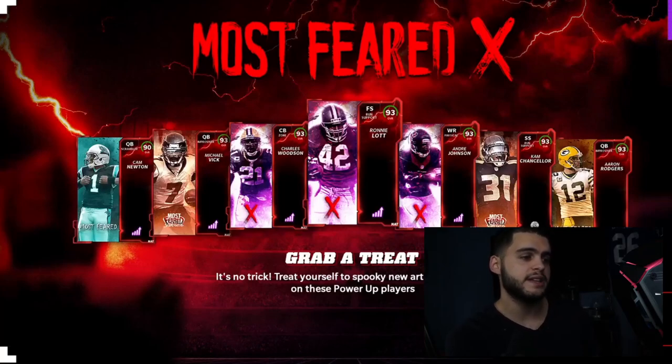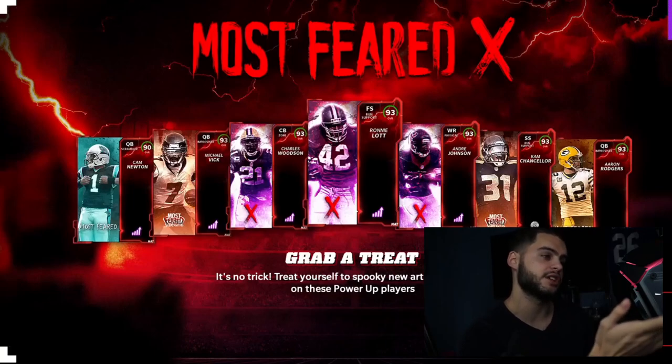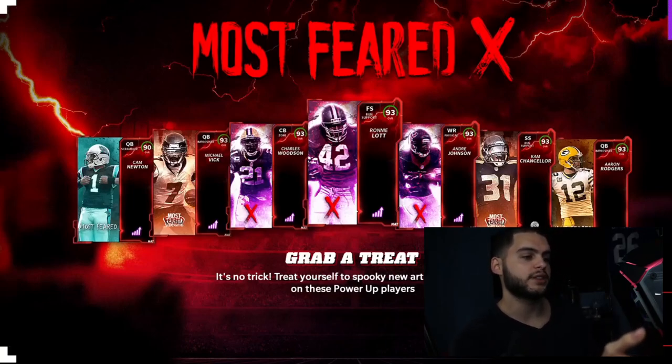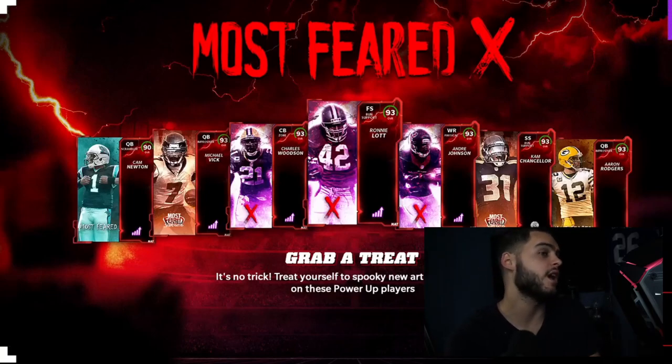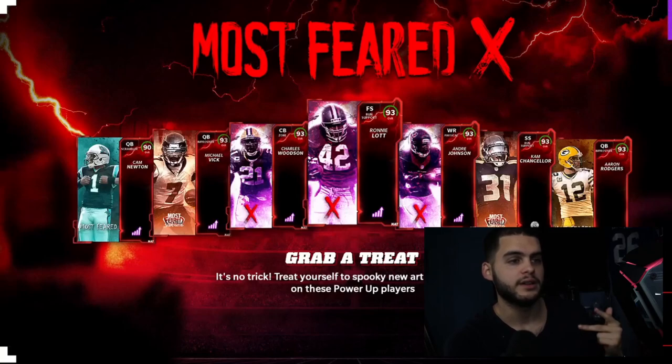The last part is Most Feared X — Monster Morph cards. You'll be able to equip scary-good card art on non-Most-Feared cards to make them compatible with the Halloween promo. For example, Michael Vick's Legend LTD wasn't compatible before, but with the Monster Morph equipped he'll be considered a Most Feared card, meaning you can give him 99 speed or make him super tall. This also works with Cam Newton, Michael Vick, Cam Chancellor, Aaron Rodgers, Andre Johnson, Lott, and Woodson.